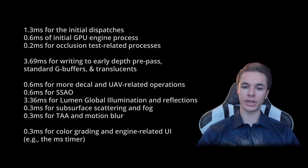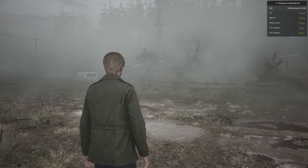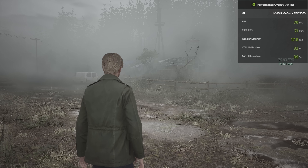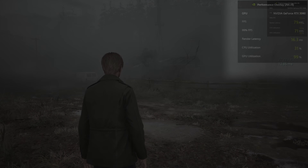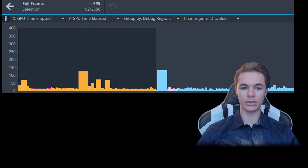Here's a rough estimate of the millisecond budget using the optimized settings we covered. This is just a rough estimate that adds up to the total millisecond timing the engine itself reports with v-sync off and 100% GPU utilization. Now let's talk about a few things related to the pipeline. First, there is nothing in the frame that justifies the initial dispatches at the start of the budget. It's unreasonable, and they're not even related to Lumen, which is arguably the most complex system in the frame.